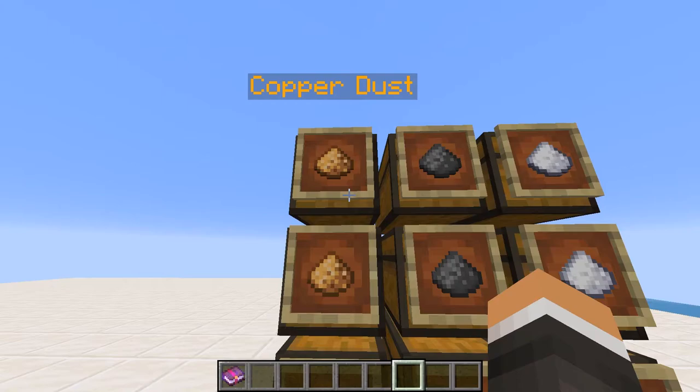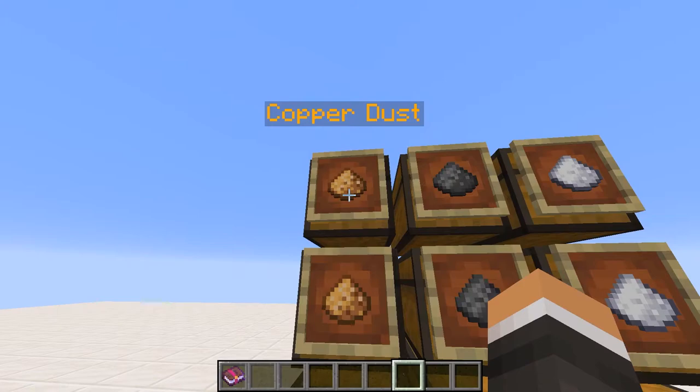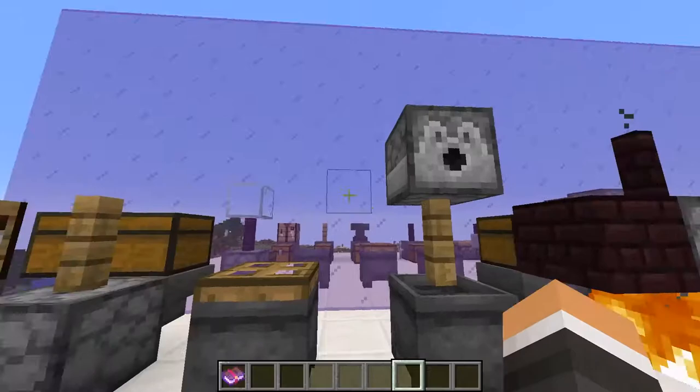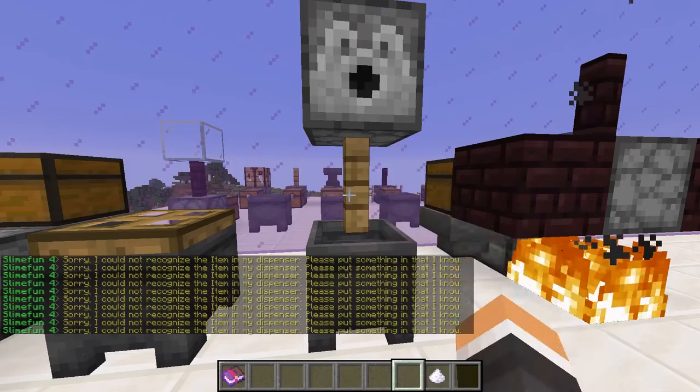Of these, be aware that throughout SlimeFun from beginning to end, the thing you're always going to be running out of is copper dust. It is definitely the limiting reagent for most paths in SlimeFun. So make sure you stock up on copper dust — though you don't really have a choice when you're making it all yourself.